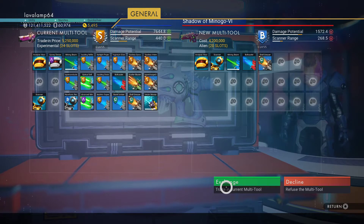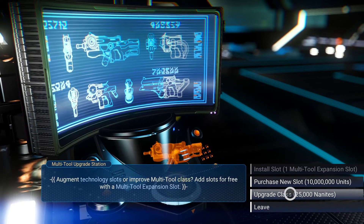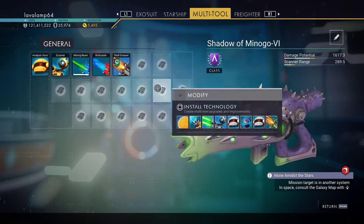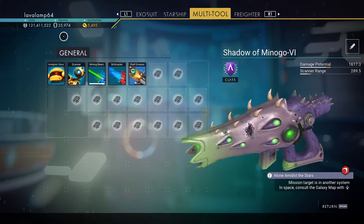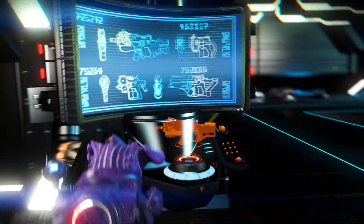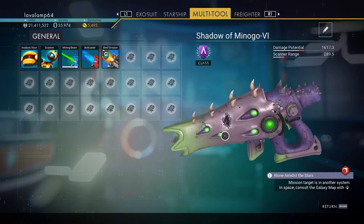I'm not actually going to keep this one, but I'll show you what can be done. Upgrade class costs 25,000 nanites. So that's just got it to A class now. And if I wanted to keep it and upgrade it to S class I'd need 50,000 nanites, so I'm 15,000 short.